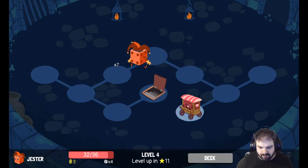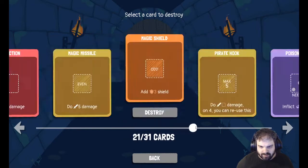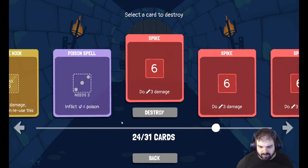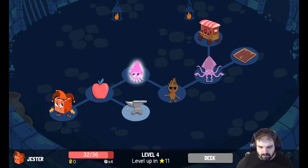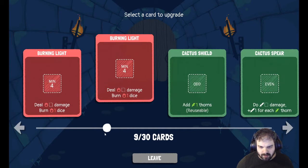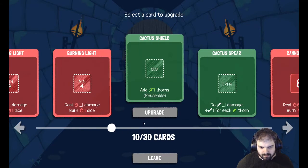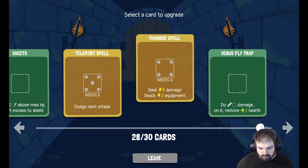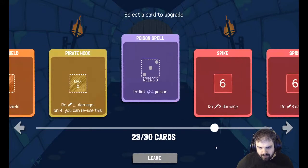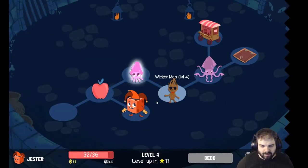I'm going to fully heal up as much as I can, and I'm going to pay three gold to destroy another card. I think I'll get rid of a spike — we've still got two spikes left, I'm slowly getting rid of them. Oh, I can upgrade a card here! What does burning light look like upgraded? That's a bit meh. Cactus shield might be a good one to upgrade — maybe I will, because I can just pile dice into that. Fawns is actually quite powerful.